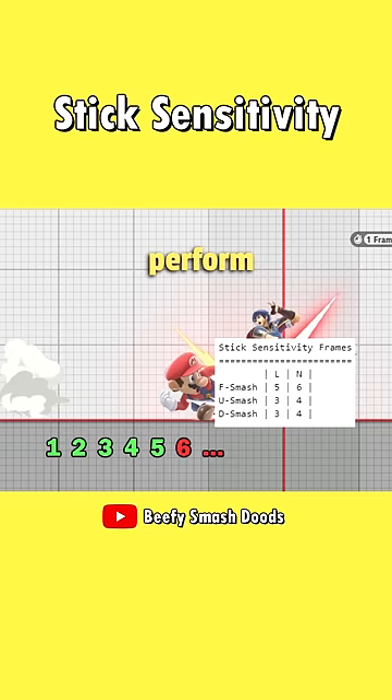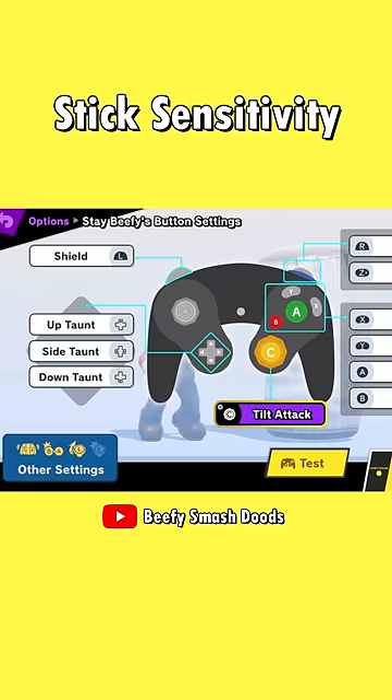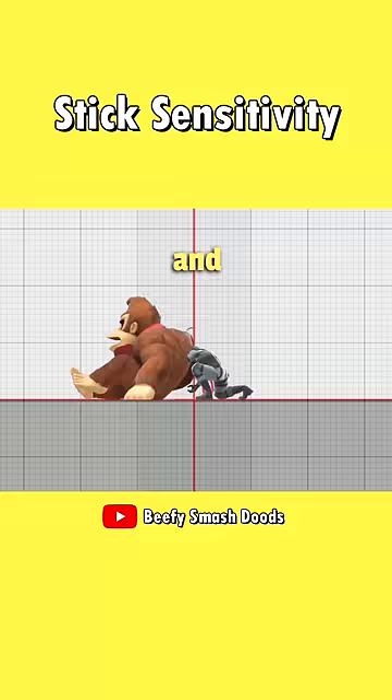So if you want to make smashing with A easier, you should use high stick sensitivity. But if you use the C stick for smashes anyway and want to avoid accidental smashes with A, you should use low stick sensitivity to make tilts and dash attacks easier.